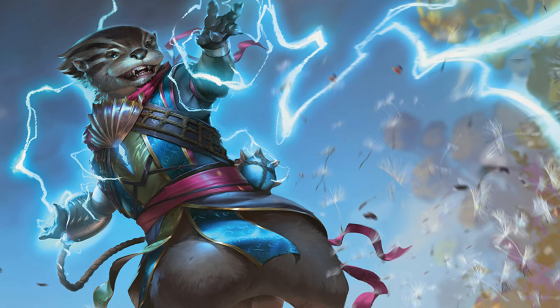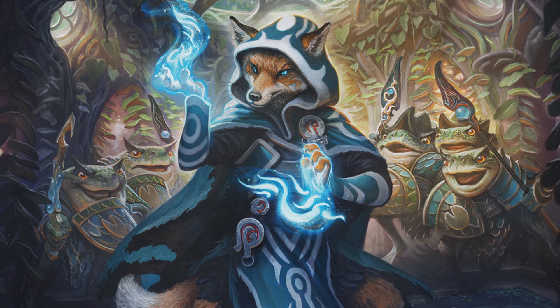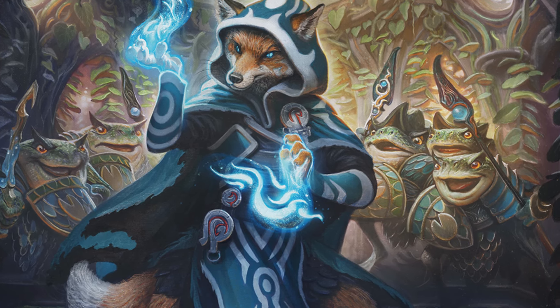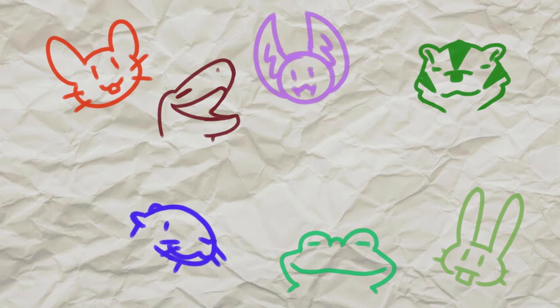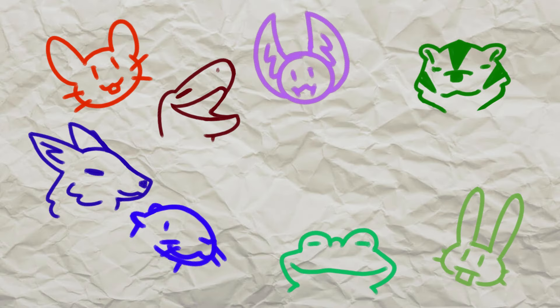In addition to the blue-red otter card, we've also seen splash art of Raal the planeswalker as an otter, which tracks since they're also blue-red. We also saw someone who appears to be Jace as a fox. Jace doesn't map super well onto a two color pair, but leaning into foxes there is a chance this is going to be our blue-black faction, given the cunning reputation that foxes have. It's also possible fox will be a one-off for Jace, but since Raal is an otter, foxes will likely be a type.